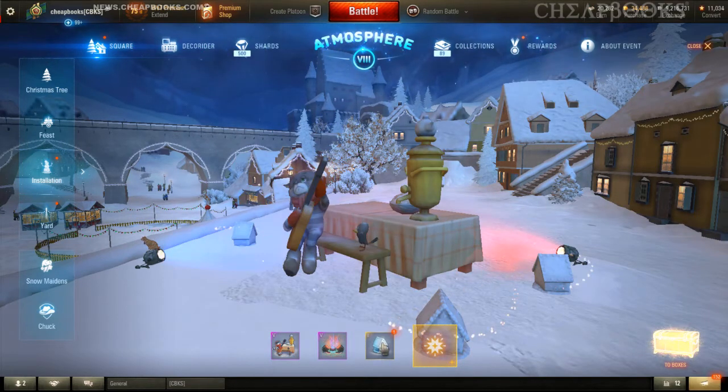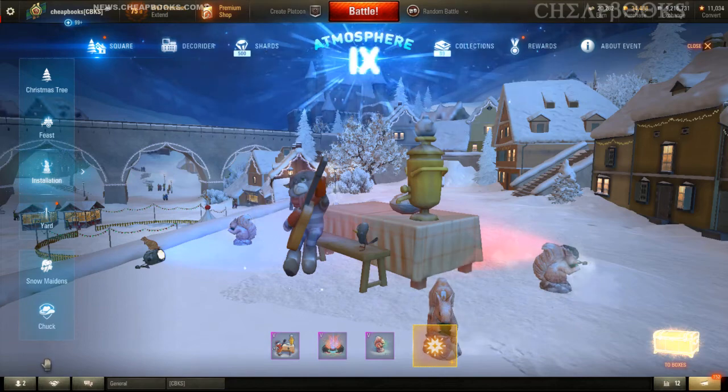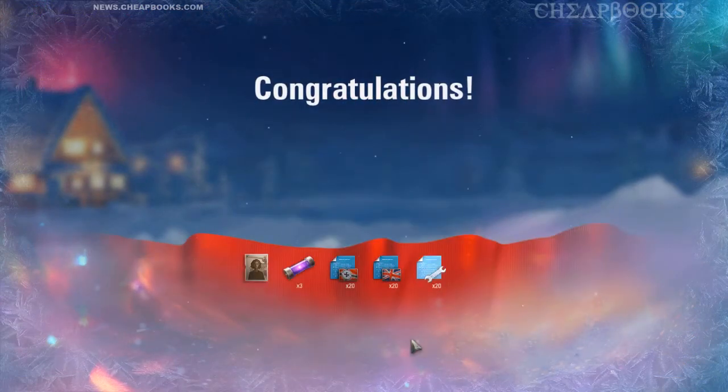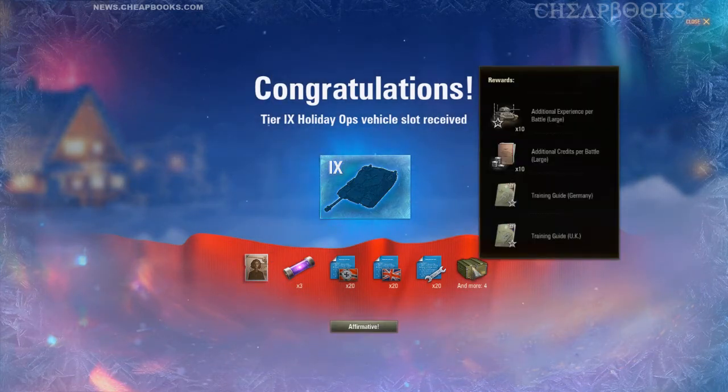It looks like I have everything I need. There are four different albums — each of them have the Christmas tree, the feast, the installation, and the art. I made it up to level 9 and I got another crew member — Germany, UK, and a bunch of training books.